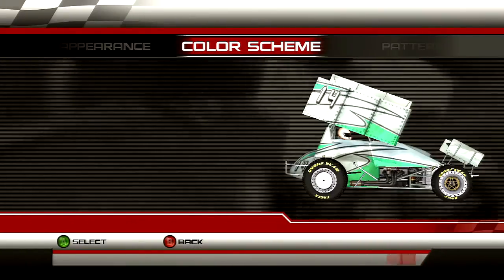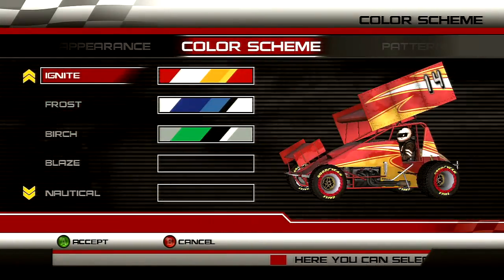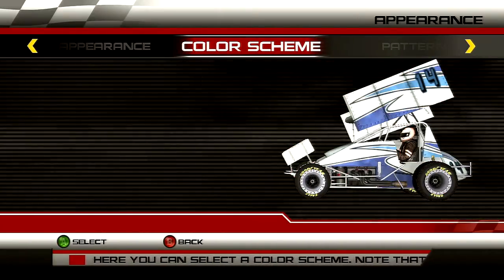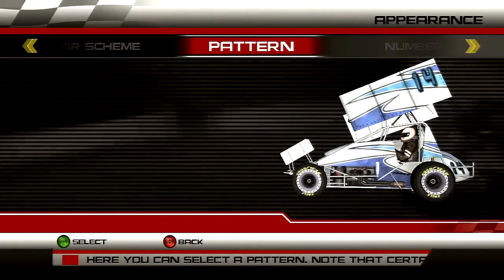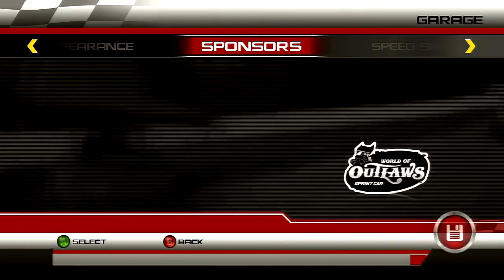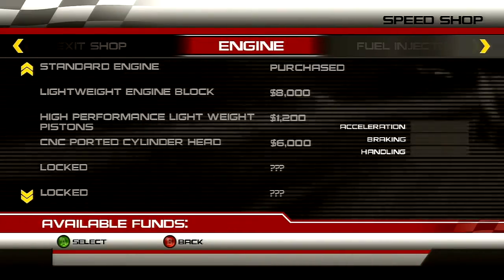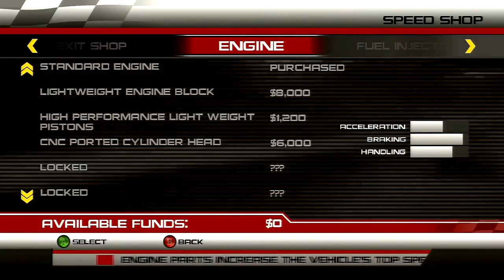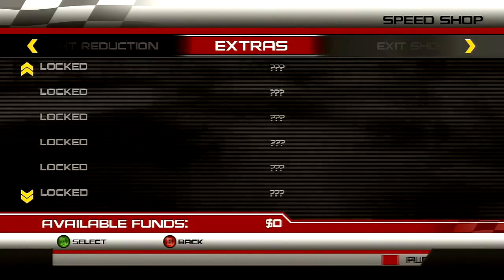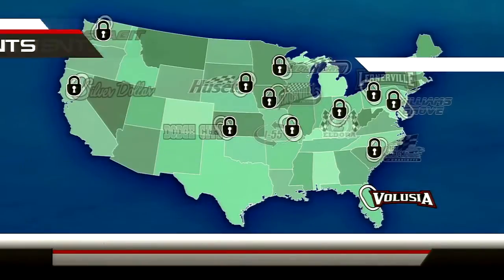Race one: Dirt Car Nationals, night one. I'm checking out appearance — my car's already set up but I don't want green, so we'll go blue and white with a cool pattern. Most paint schemes are locked. We're keeping number 14. Sponsors get unlocked by doing those challenges I mentioned. This is also the garage for upgrades and paint jobs.